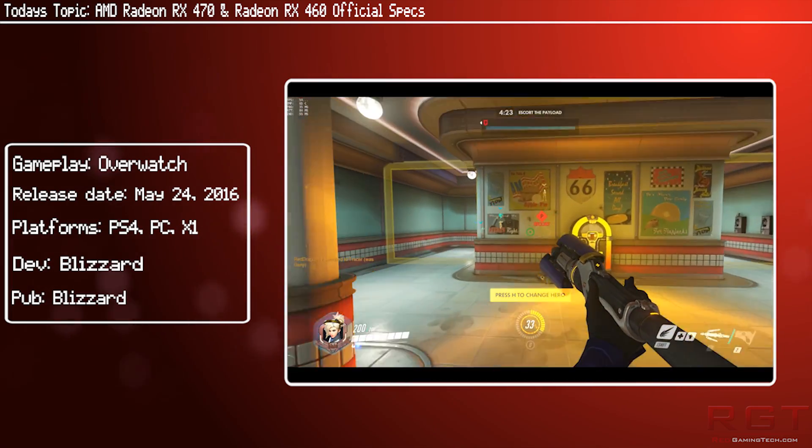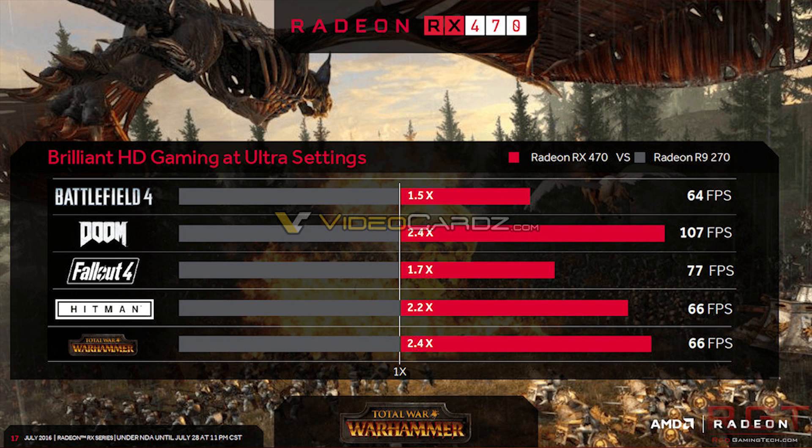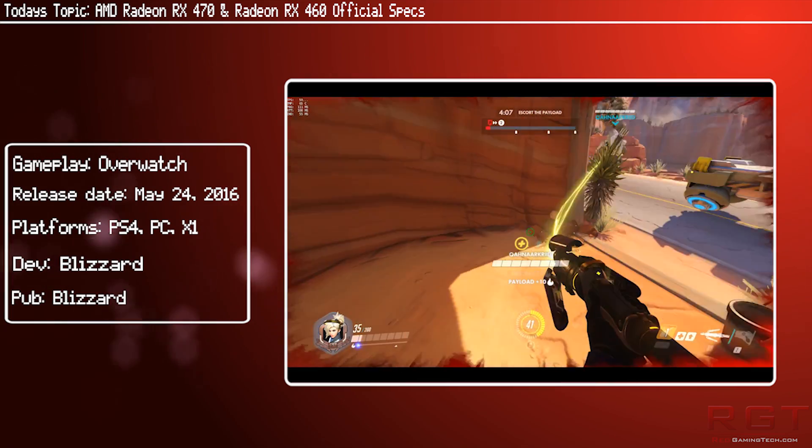Let's move swiftly on to the 460, which AMD are touting for esports gaming. It should be 1.2 to 1.3 times faster than the R7 260X in games such as Dota 2, Overwatch, Rocket League, Counter-Strike: GO, and GTA 5.